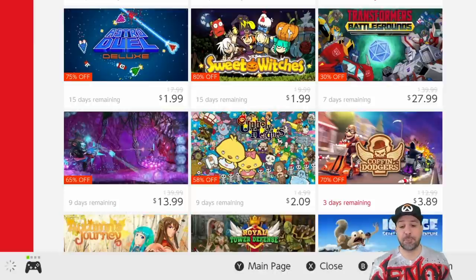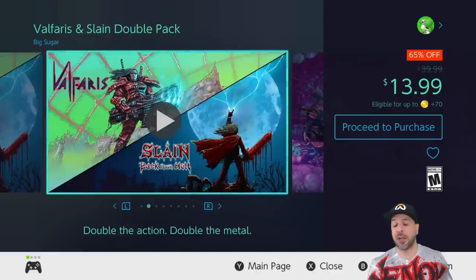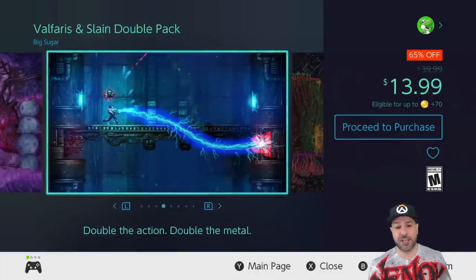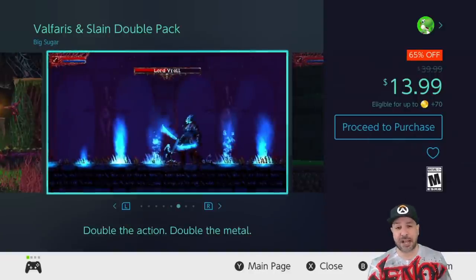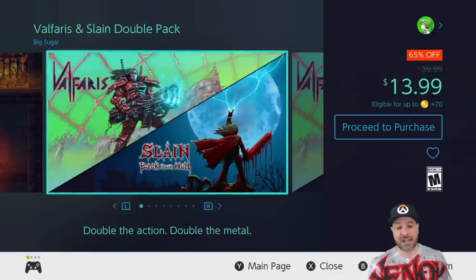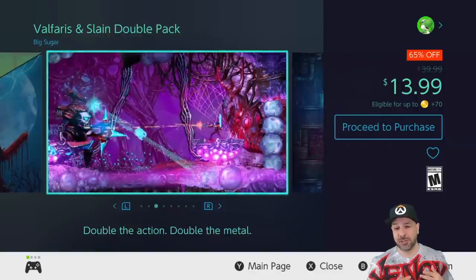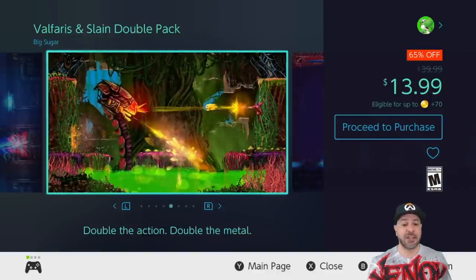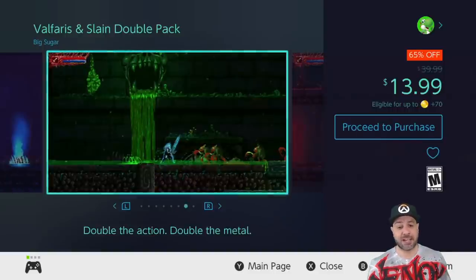The next suggestion is a pack I love to suggest because these are two games I'm always suggesting individually when they're on sale — so when the double pack goes on sale, which is actually the cheapest way to get these two games, I definitely have to talk about it. That is the Valfaris and Slain double pack, now 65% off, meaning you get both games for only $13.99. These are some amazing action platformers — one based on shooting mechanics, one based on melee combat — so you get the best of both worlds with amazing visuals and great soundtracks. Amazing value if you have $15 to drop and you're not into RPGs.